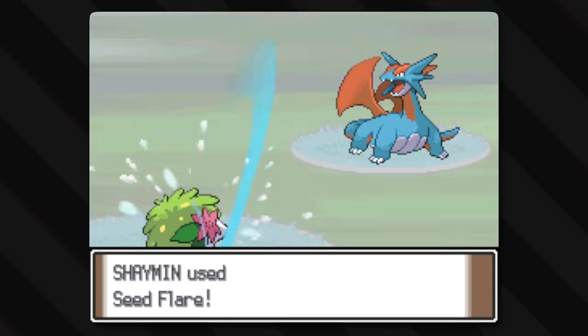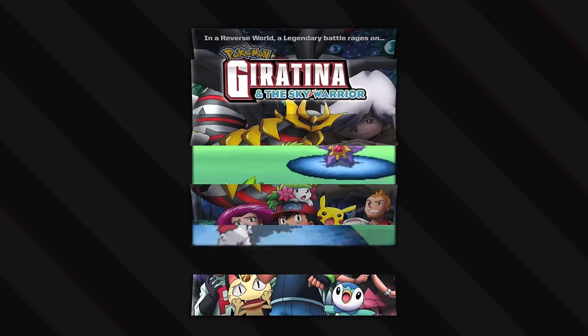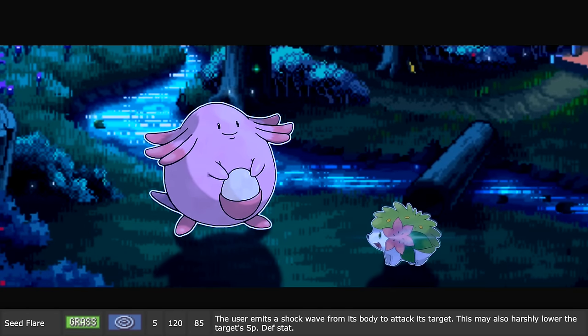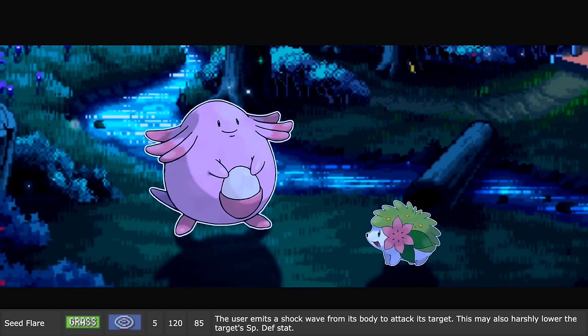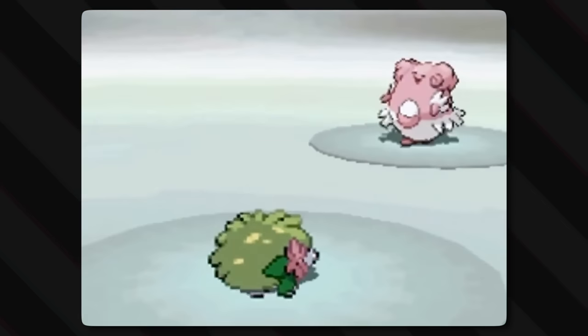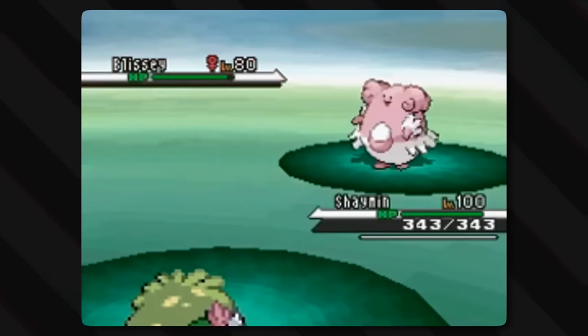With Seed Flare, the user emits a shockwave from its body to attack its target, and this may also harshly lower the target's special defense stat. Explained in the movie Giratina and the Sky Warrior, Seed Flare is a process in which Shaymin purifies polluted air it inhales into its body and then expels it in the form of light and water. It's the signature move of Shaymin. The move is a very bright explosion of blue — sometimes green — energy that blinds the enemy, hence the special defense lowering. Can't dodge ranged attacks when you're blinded.